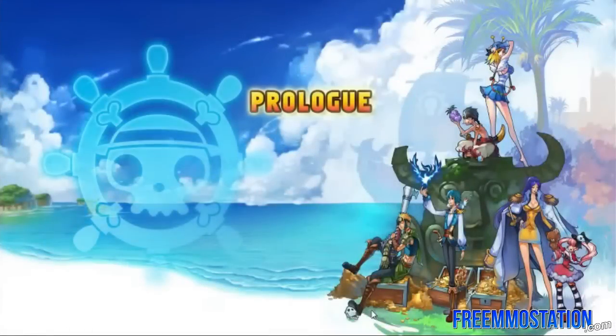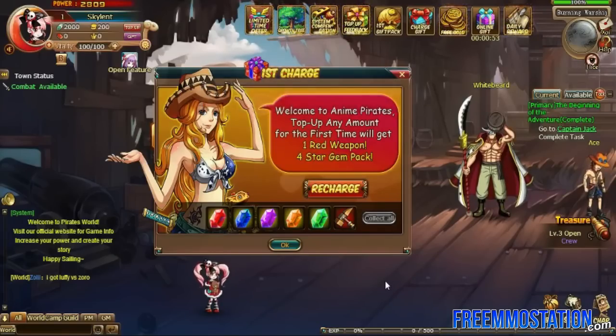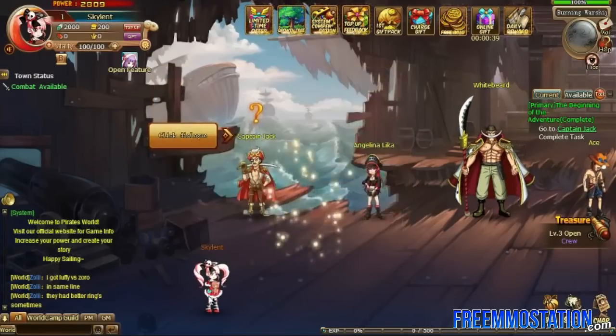As you can see, it's going to use the graphics from One Piece, and we have a little prologue. We're not actually going to have a cinematic here. Welcome to Anime Pirates — top up any amount for the first time and get one red weapon and four star gem packs. So instantly, as soon as we get into the game, we're asked to spend money.